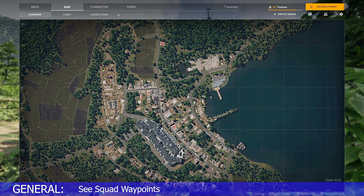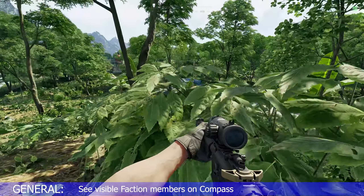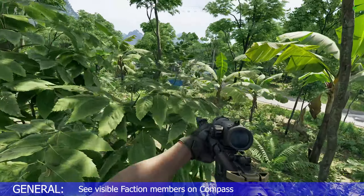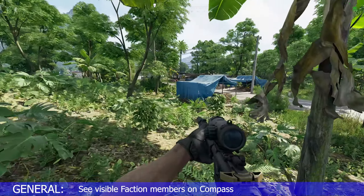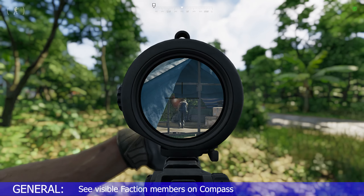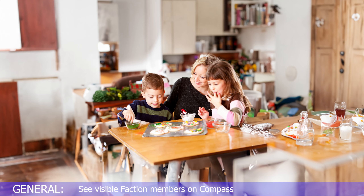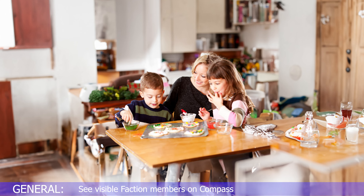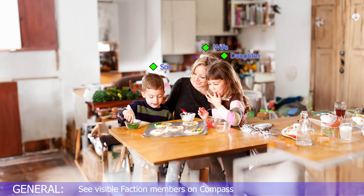Map waypoints already exist in the game, so it baffles me that you can't see your squadmate's markers as well. I also think faction members within line of sight should appear on the compass. For those saying it's not realistic — there's this thing called intuition. You don't have to think about who your teammates are in real life; you just know.